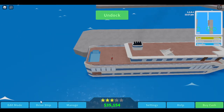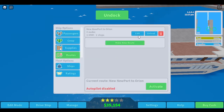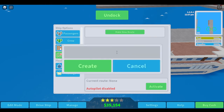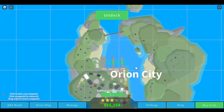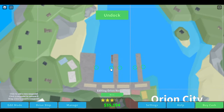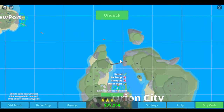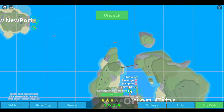First, let's make a route. I'm just gonna delete that so I can make a new one. Let's just call it Orion Newports. It's actually called New Newport, but I'm just calling it Newports. So we'll start here, we'll pick up passengers, we'll refuel, and I guess that's all. Then we will go over there.